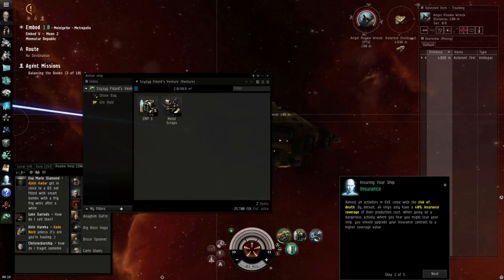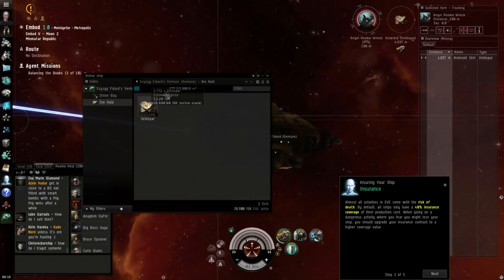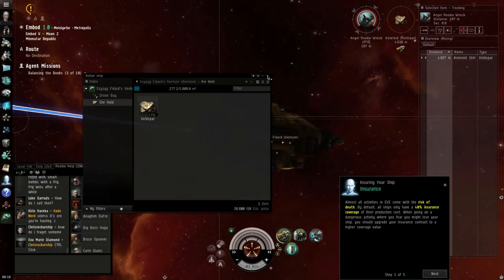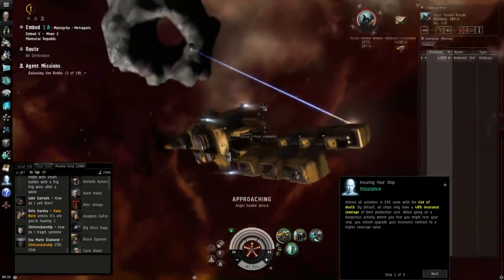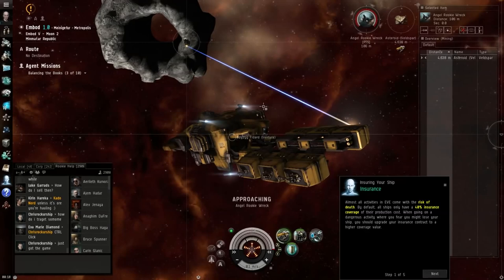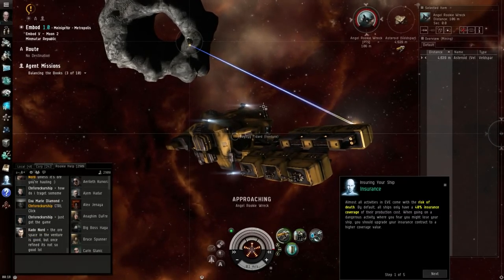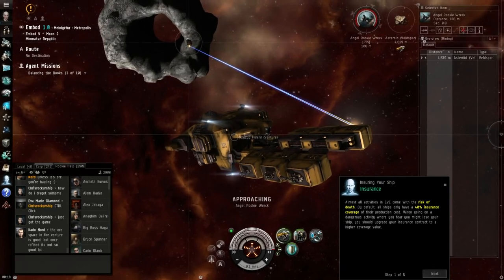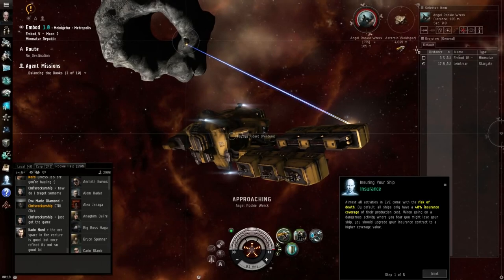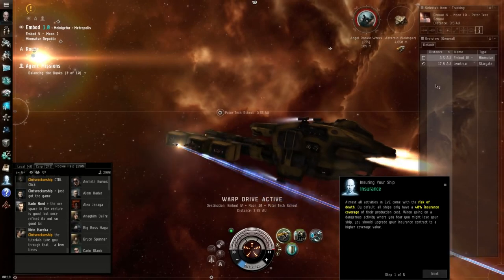I can look in my ore hold and see I now have 277 cubic meters of ore. I can just sit here mining all day — go away and let it run until the asteroid disappears. This is why mining is so popular with lazy players. I'm going to warp back to station with the ore I have.